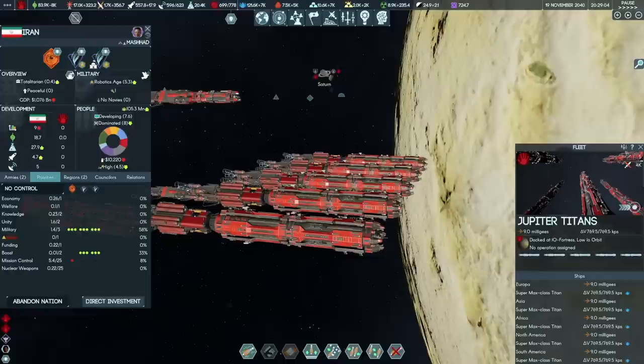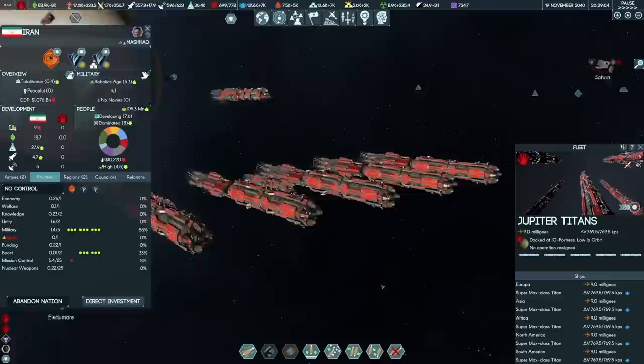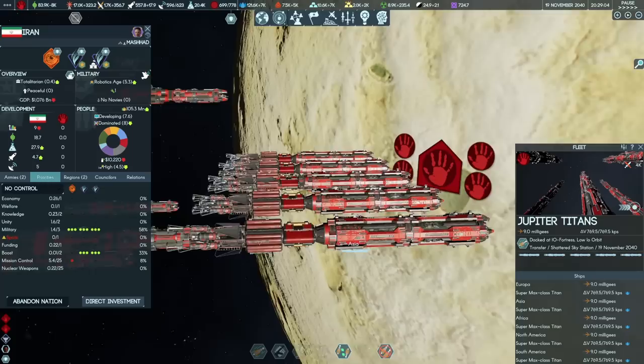We've also launched our second fleet of Supermax Titans based around Jupiter — the Europa, Asia, Africa, North America, and South America. They're going to go and clear out the alien base that has long haunted us at Ganymede. I really need to launch number six so I can have an Australia for the set. But it's not worth waiting — let's fly to Ganymede, Shattered Sky Station, and engage the enemy. That'll take three days to arrive. With five vessels instead of four, it should be possible to complete without a loss.